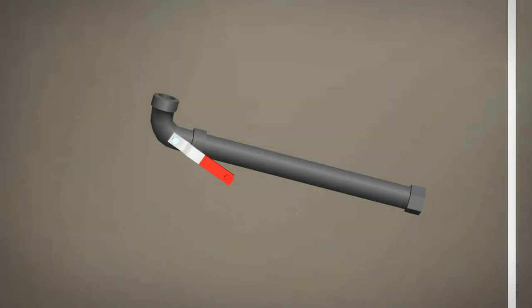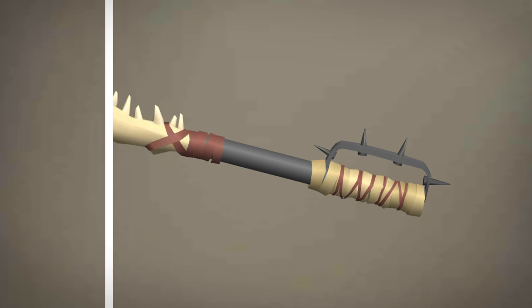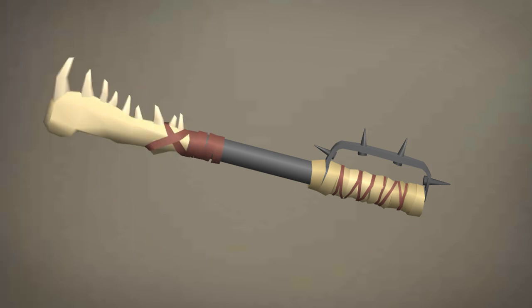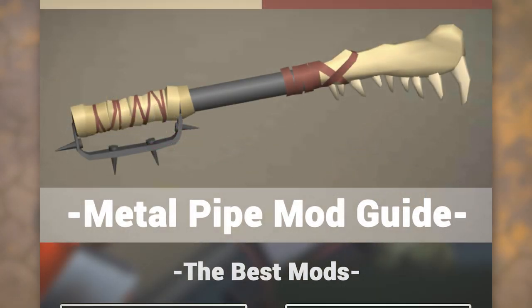The Metal Pipe only has 2 mod slots, but if you take the time to get both of these mods and craft them, you can turn this thing into a completely different weapon, and this is actually one of my favorite weapon looks inside of Last Day on Earth.